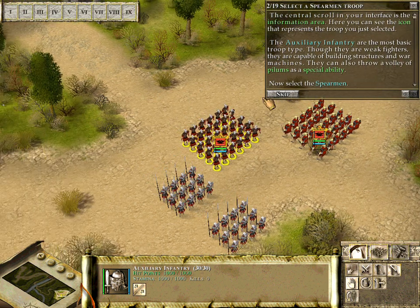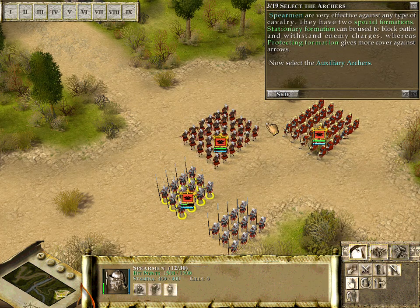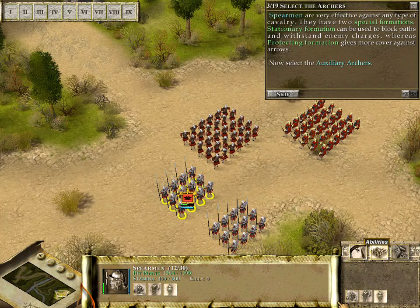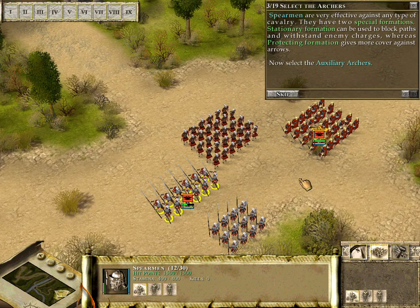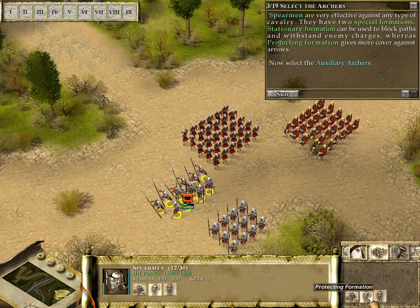Auxiliary infantry are the most basic troop type. Though they are weak fighters, they are capable of building structures and war machines. They can also throw a volley of pilums — basically spears — as a special ability. Spearmen are very effective against any type of cavalry. They have two special formations: stationary, which puts their spears forward to block paths and withstand enemy charges, and a protecting formation which gives more cover against arrows.